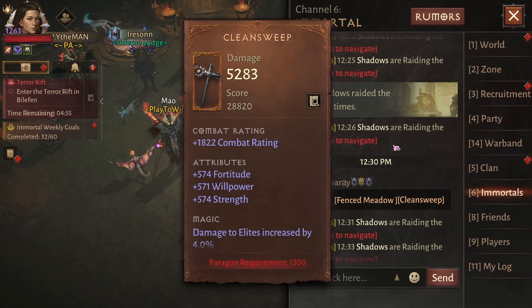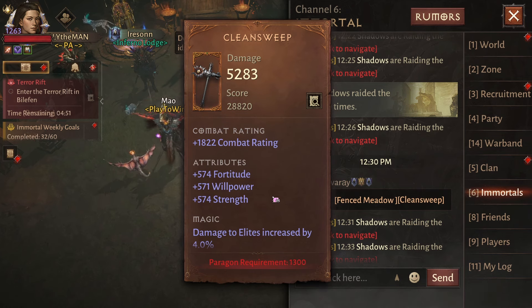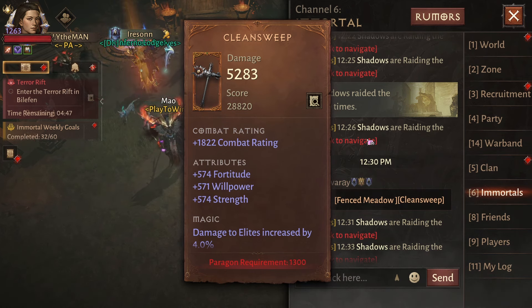Hey guys, since my last video about the new modes added to the game was a bit negative, I wanted to talk about the more positive sides of the major update we had. I wanted to take a closer look at the eternal items we got as well as some hidden changes which weren't mentioned in the patch notes.